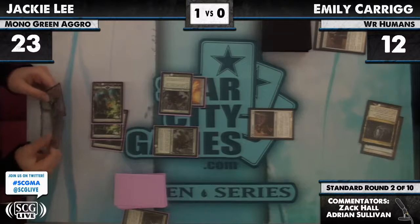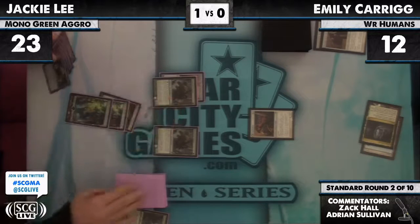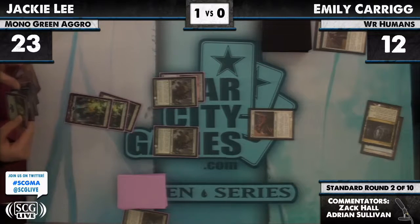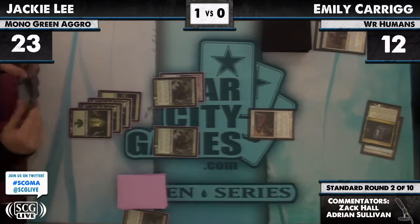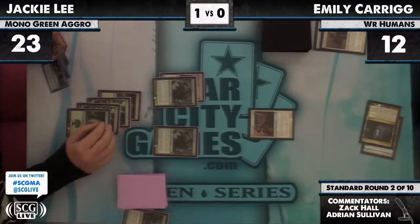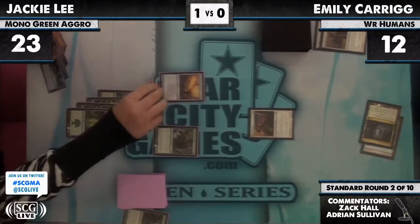Emily plays a Loyal Cathar — she needed a Leonin Relic-Warder right there. But even that is a little too late at this point. Now if Emily can somehow kill her own Loyal Cathar she'll have a blocker — oh wait, the zombie can't block. Each time I try to find a way around that, the 2/1 Loyal Cathar comes back and gets me.